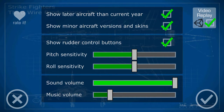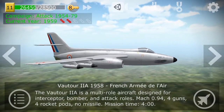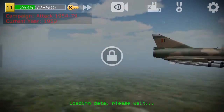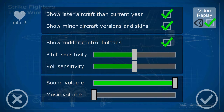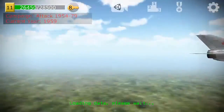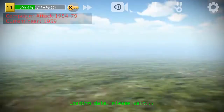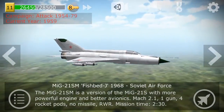Rudder controls are definitely something nice to have too. Anyway, that's how you do it — go to Settings, enable 'Show later aircraft than current year,' and then you'll have access to later aircraft than your current year.